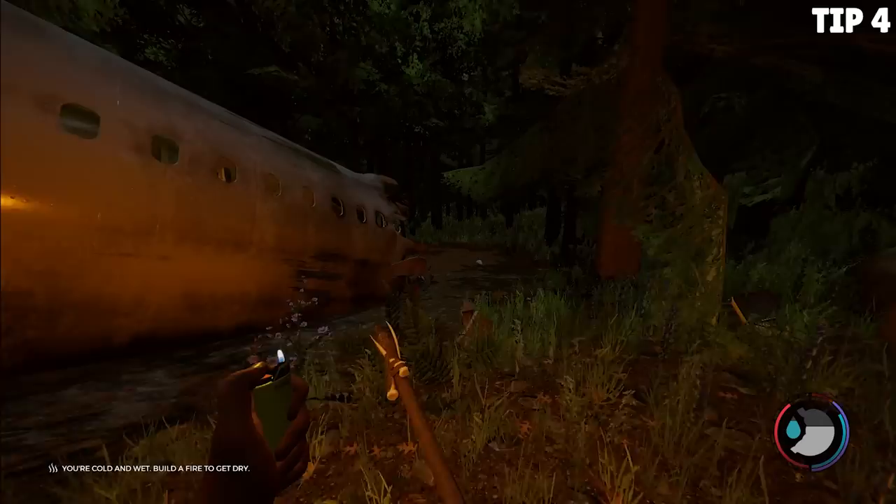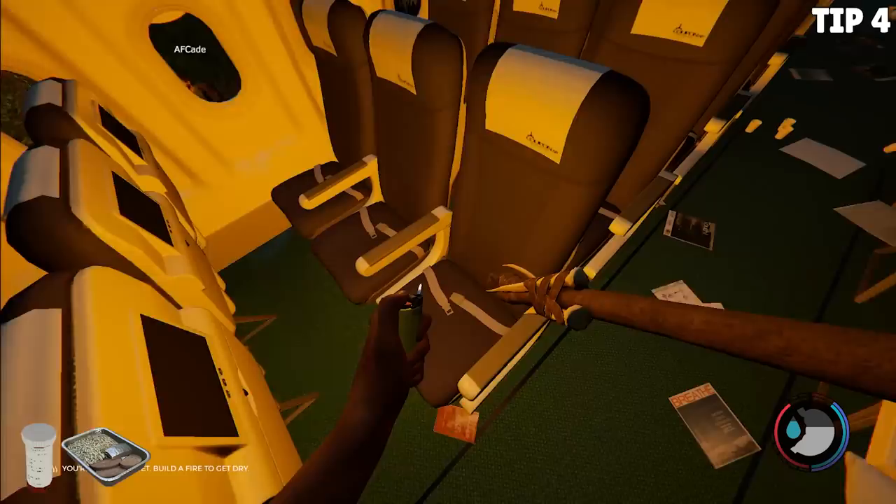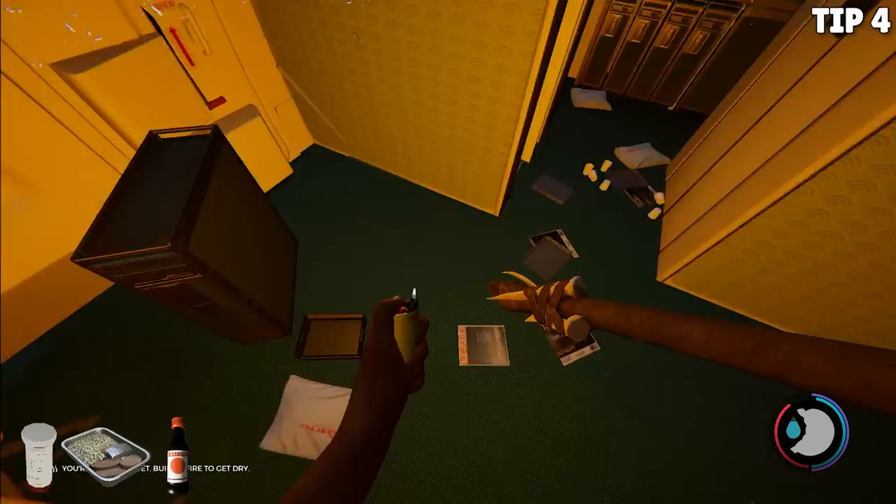Tip number four is really good for the early game. If you feel like you're running low on supplies, make sure you check inside the plane. Inside the plane has medicine, has food that you can eat, has different alcohols that you can either use for health reasons or you can make Molotovs out of them. There's plenty of items in the plane, so if you're running low on items, take a peek in the plane.